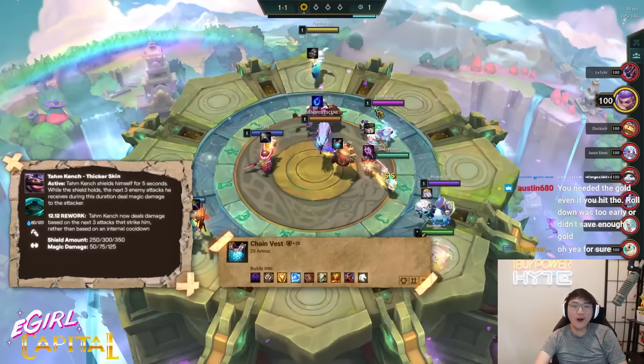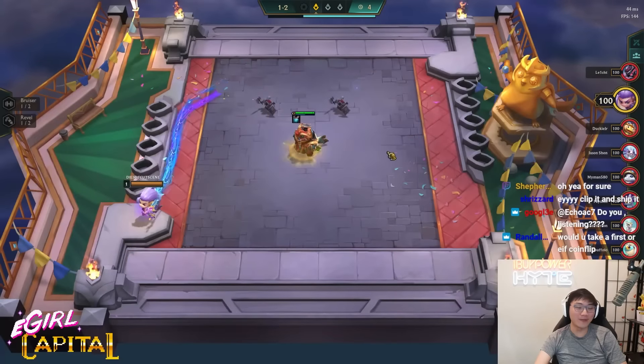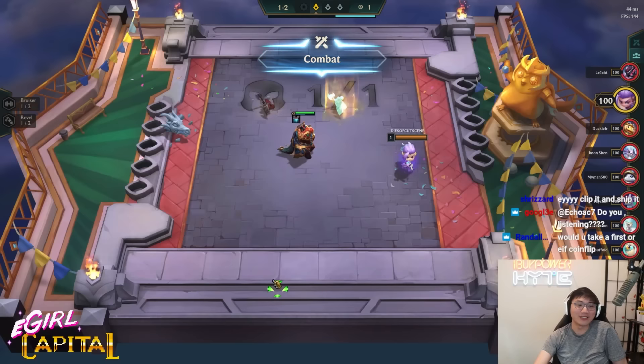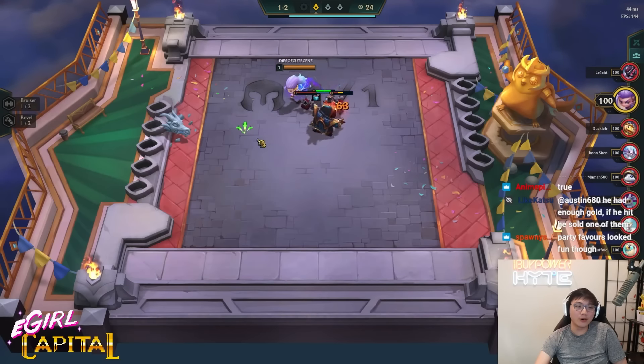Boxbox, you needed the gold! No, you don't need the gold. The only reason I needed the gold is because I ended up with eight Sonas and eight Corkis. But if I hit either one of them three-star, I would have sold the other one. I know how much gold it costs to buy five Sonas — the answer is 20. I know that I can sell units on my board to make 20 gold. The reason why we rolled there was so that we knew which of the two units to go for.